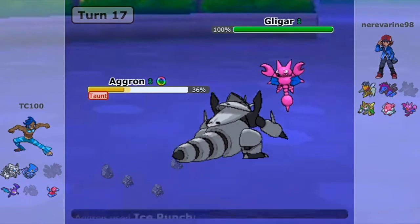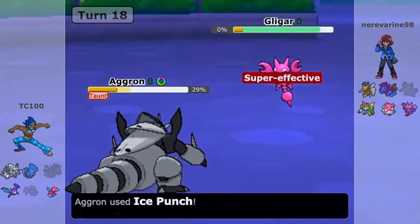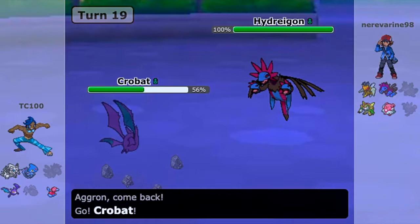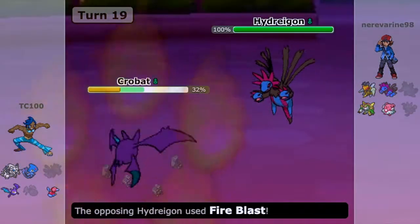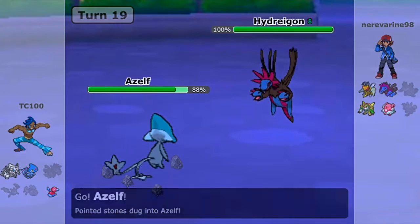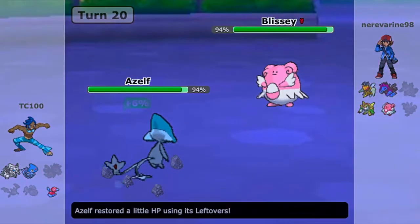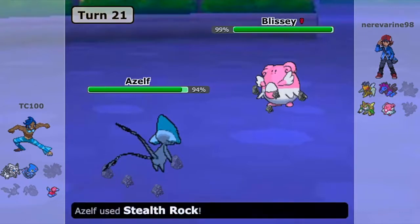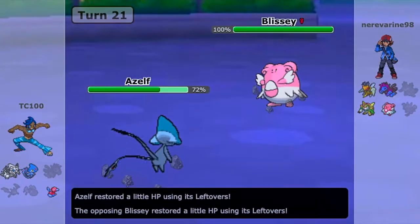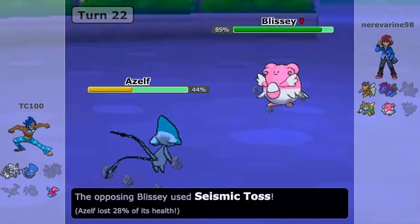I need to keep Aggron alive so I can handle the Blissey, the Hydreigon, and the Mega Beedrill. Here's Hydreigon — I know this thing is Choice Scarf, so I have to switch out and sacrifice somebody. In this case it's going to be Crobat, sacrificing Crobat to bring in Azelf, who's entering the battlefield for the first time. I go for Dazzling Gleam — it's not going to do anything to Blissey unfortunately. Since I'm in here though, I go for Sticky Web to hamper the Beedrill, the Chesnaught, and the Hydreigon a little bit. That's great to have those entry hazards up.